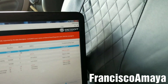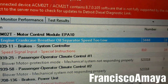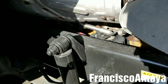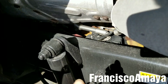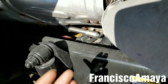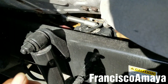Today I have this Freightliner Cascadia — this specific one is a 2012 with a D15 engine. I have this code active: 'Engine Crankcase Breather, Pre-Euro, Speed Too Low.' This code refers to the crankcase filter, which is that one over there. I made two videos in the past — one when the crankcase was really bad and leaking a lot of oil, and another when I replaced it. I'll leave those links in the description below.